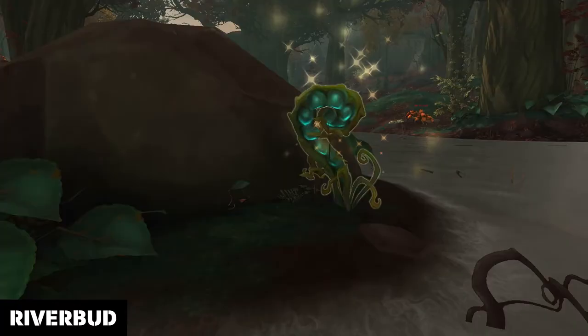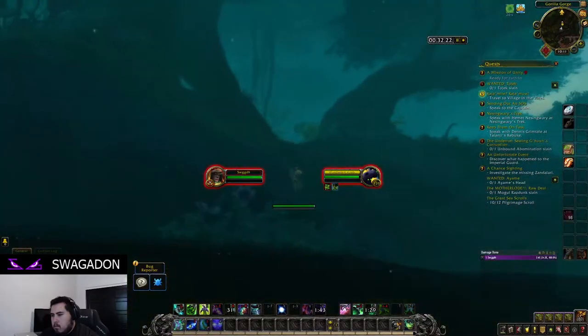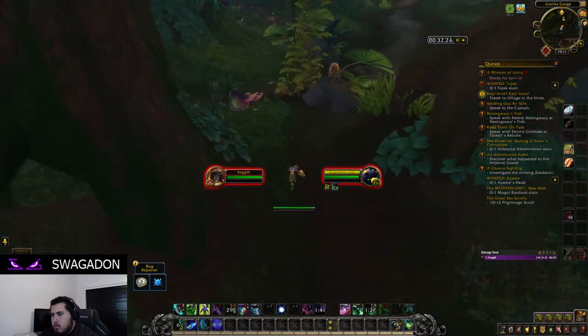Riverbud is our first common herb and, like its name suggests, it is found on the banks of rivers and lakes on the interior of continents. It looks like a curly pod and is abundant in almost every zone.